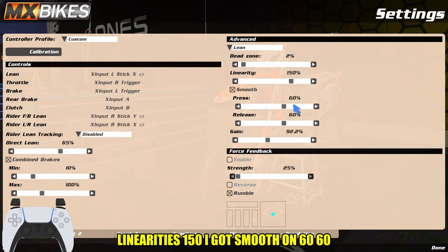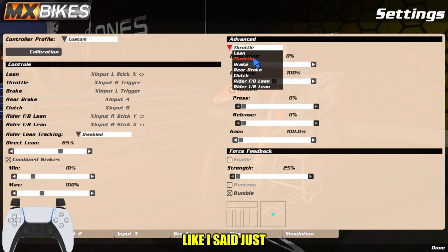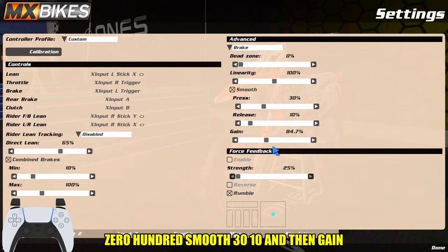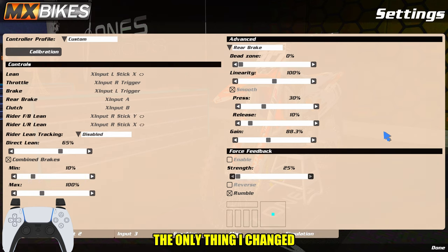Smooth is 60-60, 92.2%. Pause if you need to. Throttle: zero dead zone, linearity 100, no smooth, 100 gain. Brake: you can see how much I can brake — I don't have much braking issues. Dead zone 0, linearity 100, smooth 30, 10, and gain 84. You could probably turn your gain down more to have less braking. Rear brake is the same thing — 88.3, that's the only thing I changed. Clutch: smooth 50, release 5, gain — I don't really touch that.